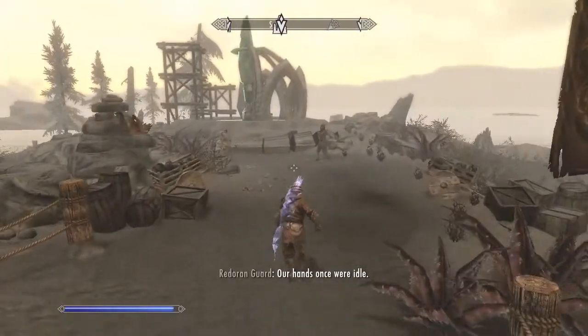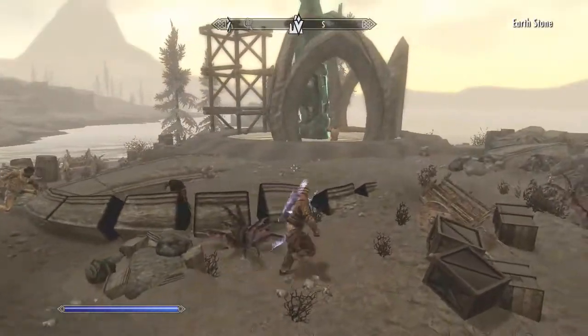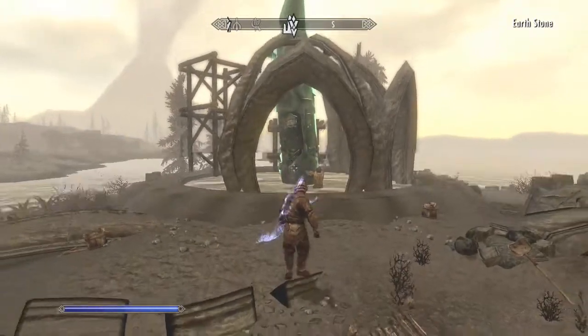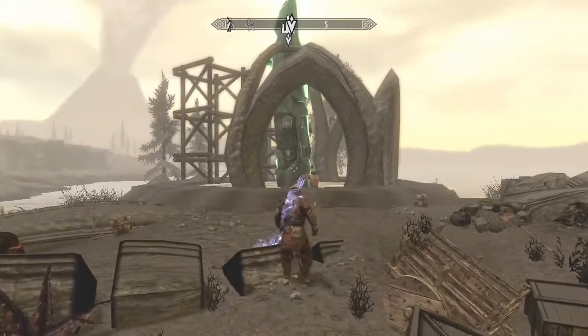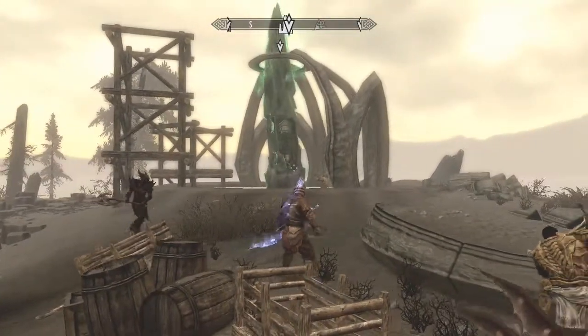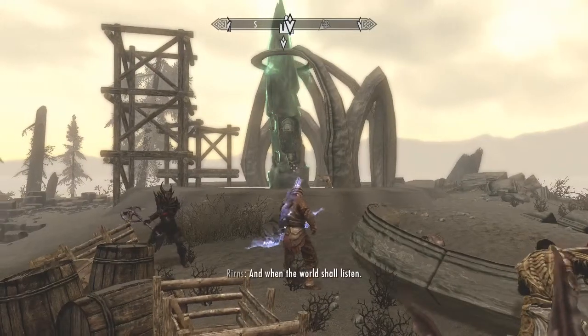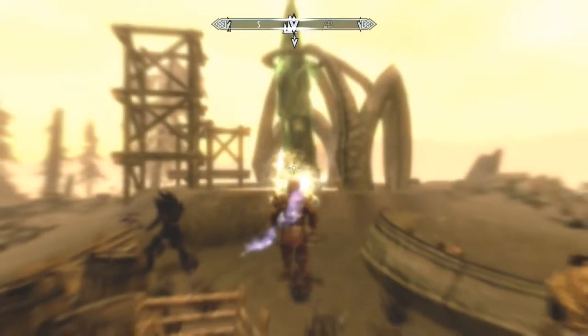Sort of live. Anyway, so where we left off — we're just after the Temple of Miraak quest. We have to blow these down with our Bend Will shout. We already did one, so we're on the quest to destroy about three more, and then we're going to go see Nella. Let's get this started.